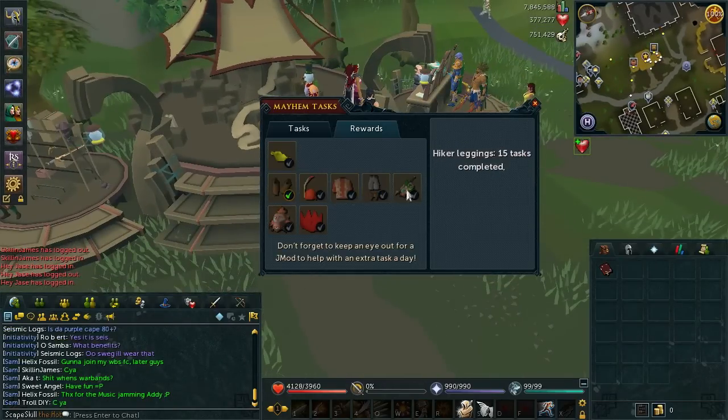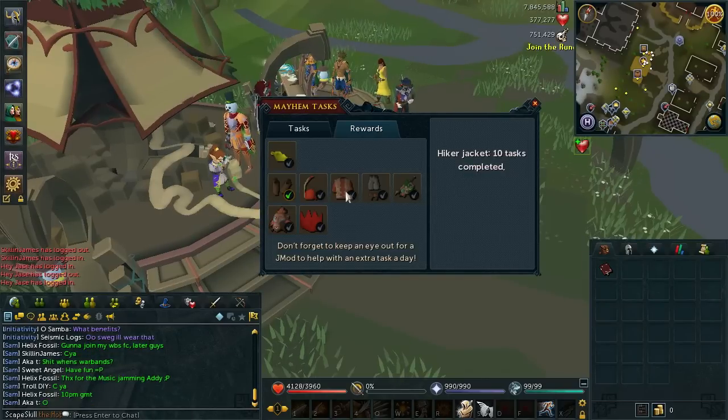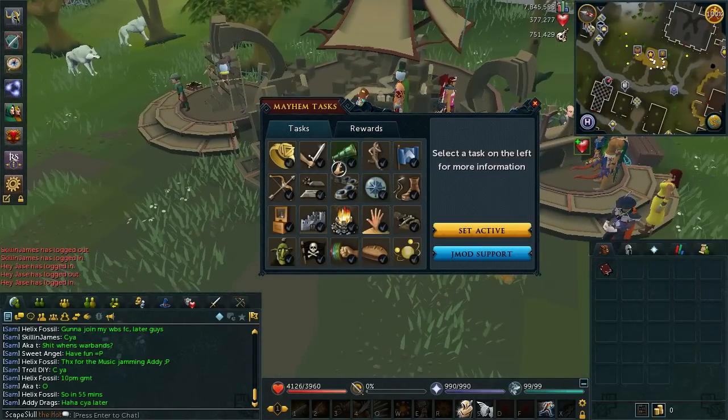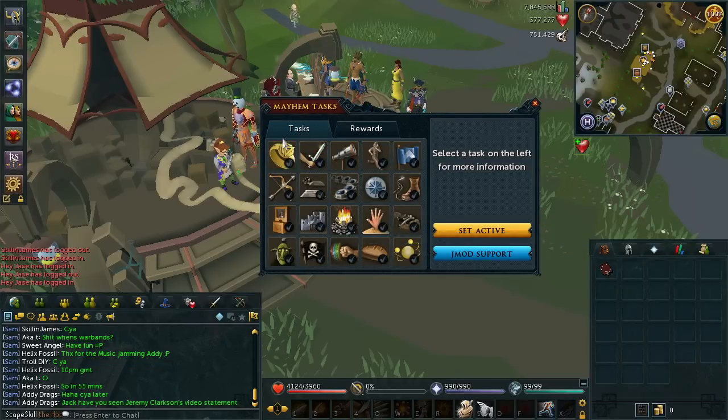All these rewards tell you how many tasks you need — 5 tasks for the cap, 10 for the next, 15, and so on. It's pretty straightforward and open for everyone; I don't think there are too many requirements. What I'm going to do is complete a challenge and show you what I get. Then I might try to find a Jagex mod to see what stamping the challenge does.